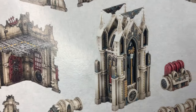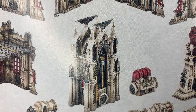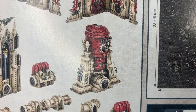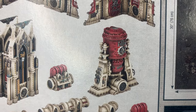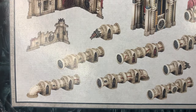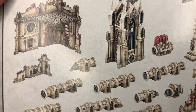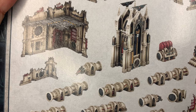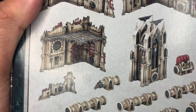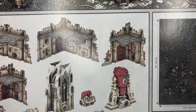The one I'm particularly excited for is that section right there, because it has the kind of cathedral Sector Sanctum look. This one I'm not really that into, but the new pipes — I think those are solid. I know there were a lot of people that didn't like the new pipes, but I think they work. They look really good and I think they made it easier for you to connect and create different types of patterns.